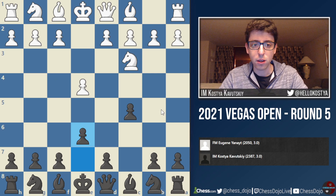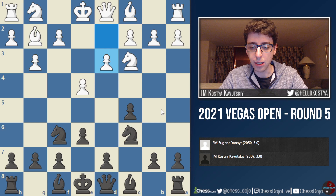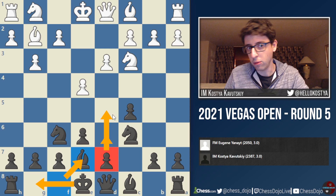My opponent played G3, indicating that he wants to go for the closed Sicilian, and so we get a normal setup here with D3. I play Bishop to E7. This is a move I've played before, and the point of this setup is actually just to not commit the D pawn too early. I might want to push D6, or I might want to play D5 in one move, so I'm just getting ready to castle and getting everything out, waiting to see what white does.